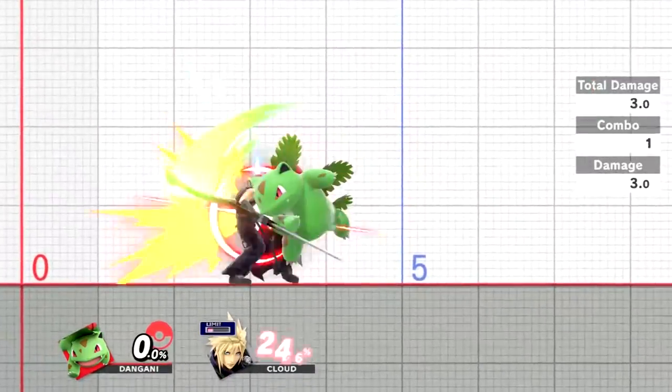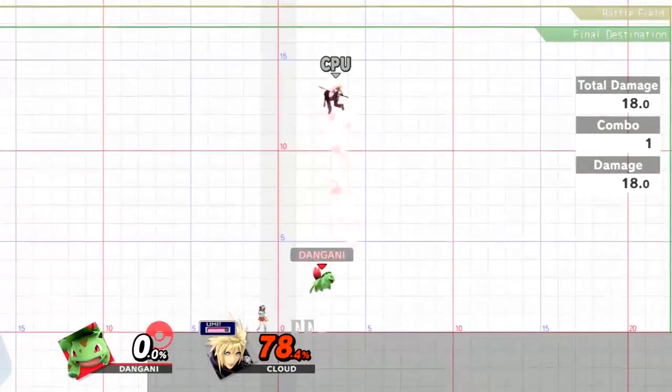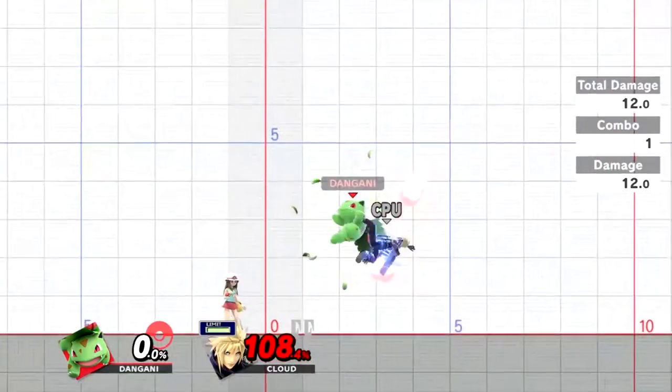But don't think Ivysaur is bad, because his aerials would like to say otherwise. His up-air and down-air have the stupidest hitboxes in the world, and it outranges everything for no reason!